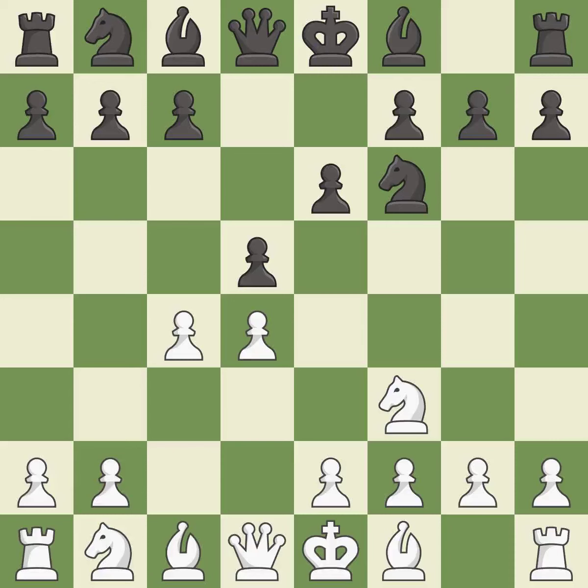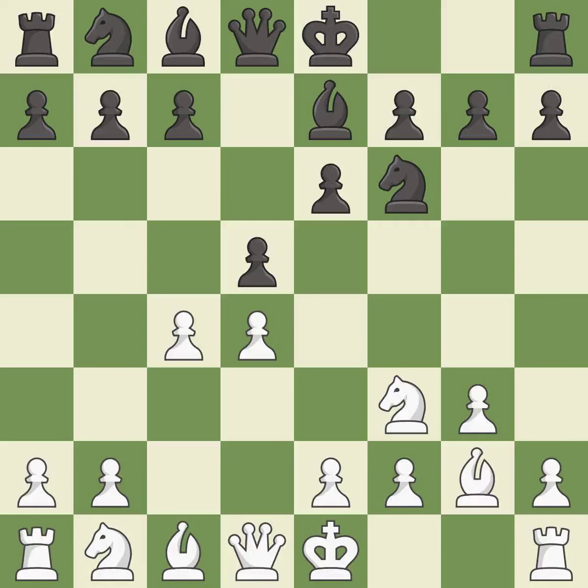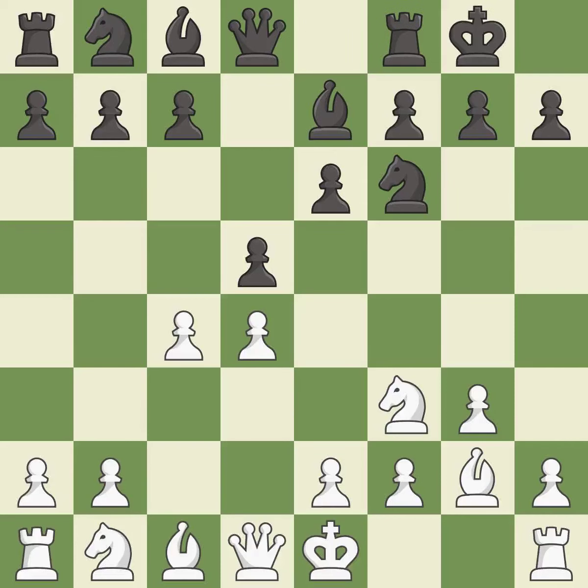d5 takes space in the center, attacks the c4 pawn, and helps control the e4 square. This prepares the bishop for development, activating it by developing it off of its starting square. This fianchettos the bishop by placing it on a powerful diagonal. Castling gets the king out of the center and activates the rook.